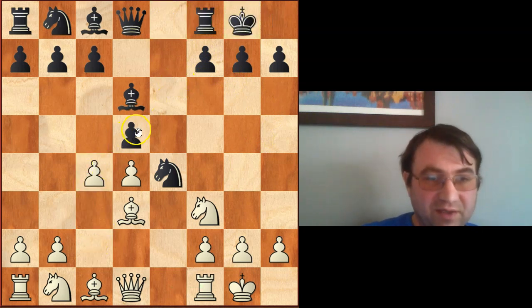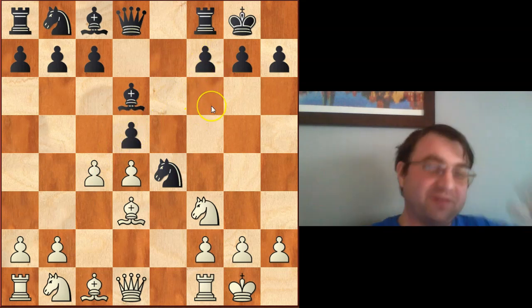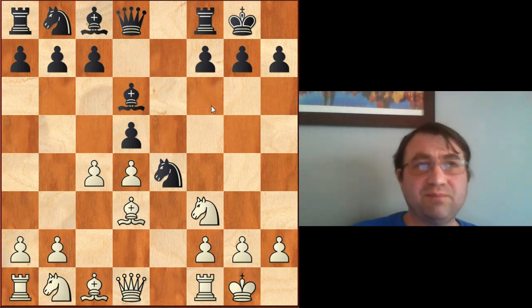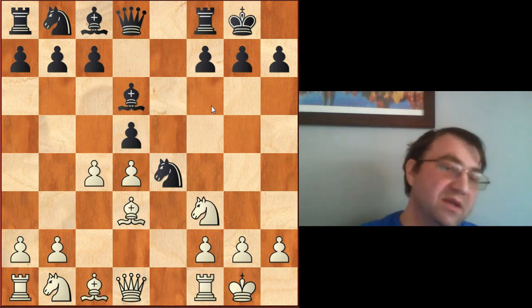If black retreats with knight f6, that's a success - we made black retreat. Black is basically playing some sort of closed variation but he's down some tempos and we've got more space. This is just a slight edge for white and life is good.